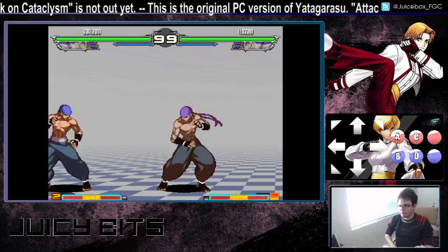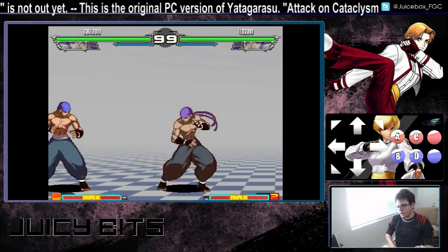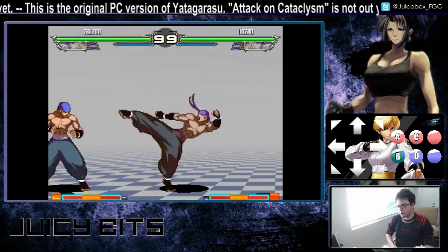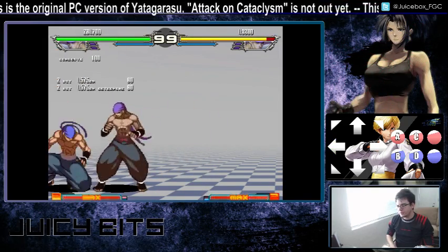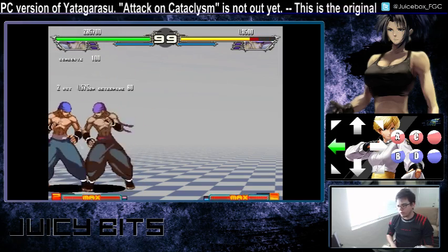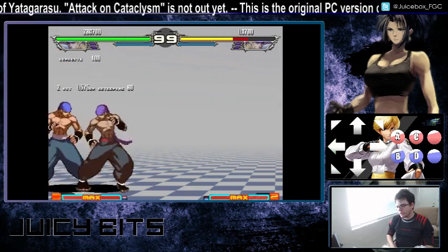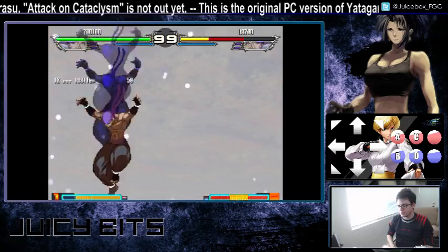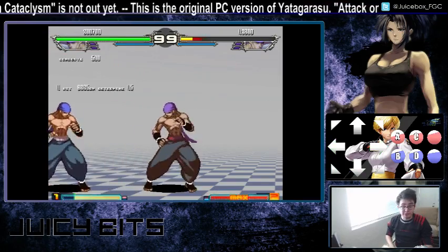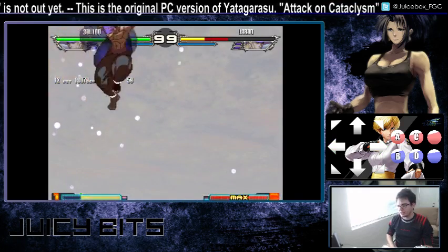He'll still do the second light punch even if you're whiffing, if you hit it quickly enough. He also has a light kick, light kick target combo — similar deal, you can do it on whiff. He hits you twice on light kick, light kick, and it actually launches you. The only thing you can really do after the light kick chain is either super. I haven't found anything else you can do — please feel free to correct me if I'm missing something.